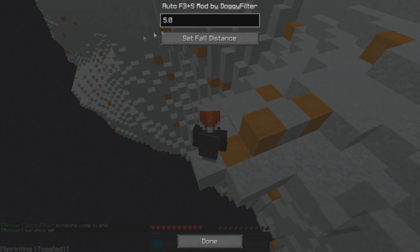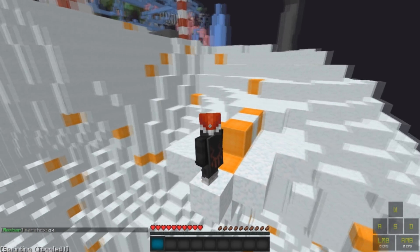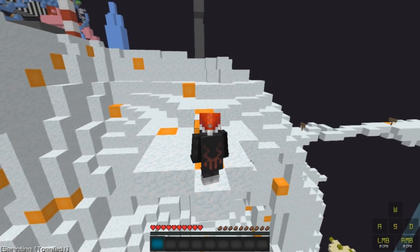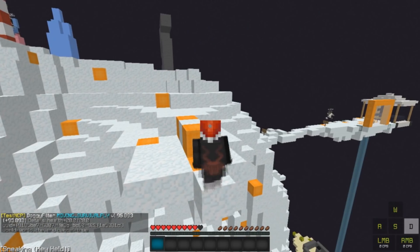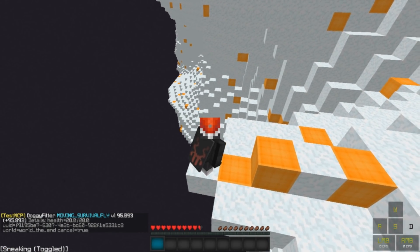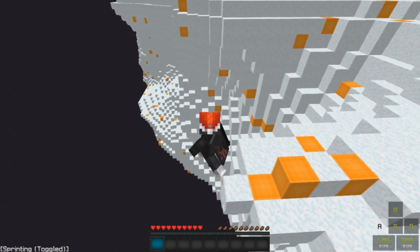Basically, 5.0 is the fall distance, so it's gonna wait for me to go off 5 blocks before punching me off. Let's go off — 1, 2, 3, 4, 5 — about 5 blocks and it gives me back up. Sometimes it goes instantly and sometimes it doesn't. It's actually kinda random where it goes and where it doesn't.